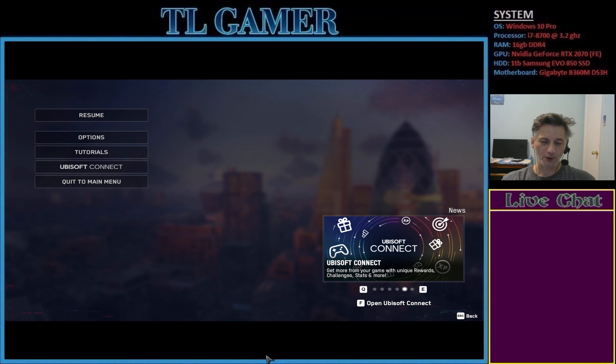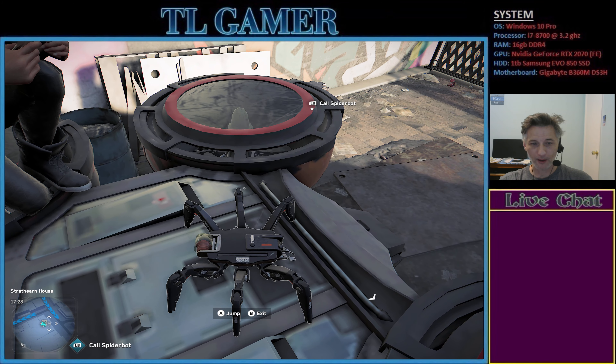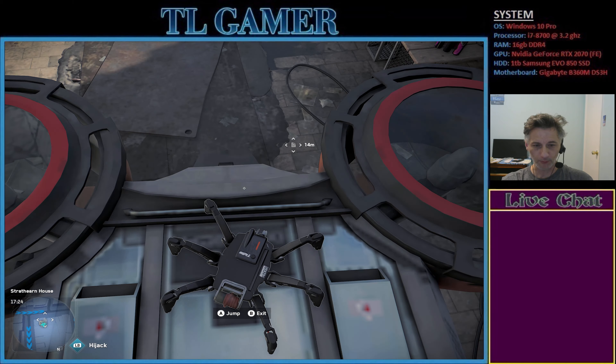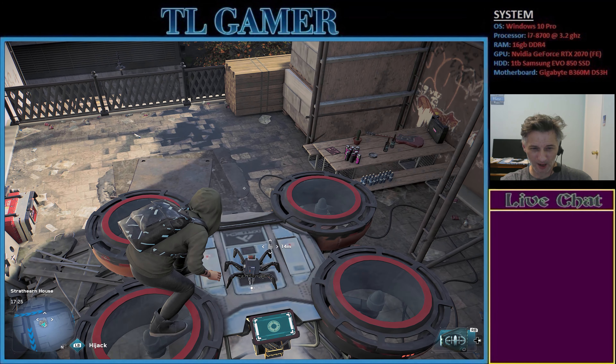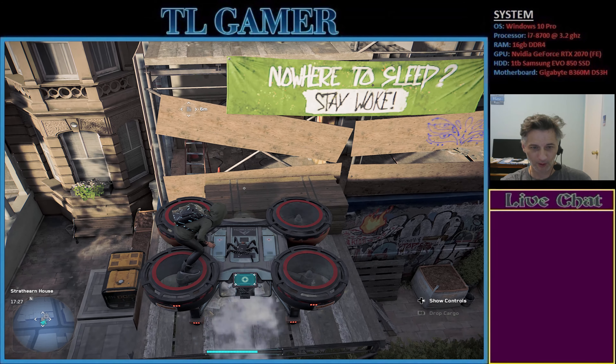So, first thing is, I'm in the process of getting this text file here on the map. What I decided to do was, there's a spider bot and I literally have a cargo drone, and I jump the spider bot on the cargo drone. I'm going to use the cargo drone to carry the spider bot over to where this is, because it's in a location I actually can't get into by foot.